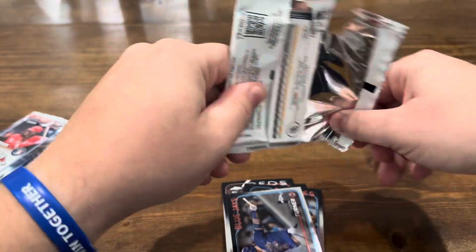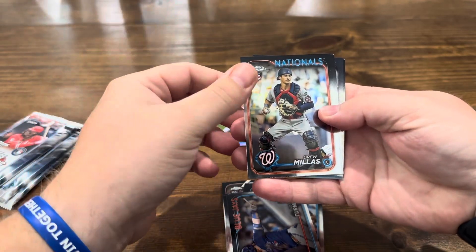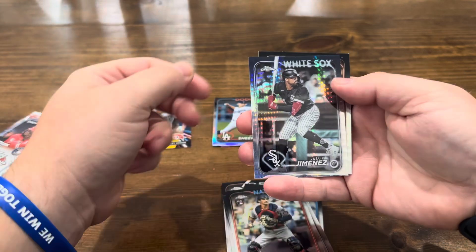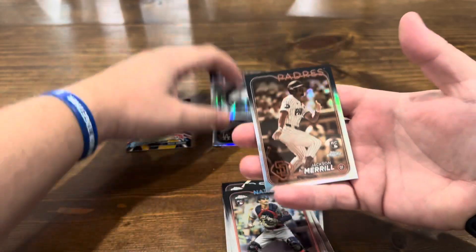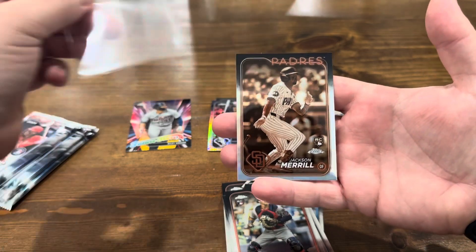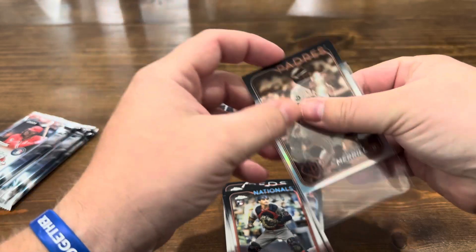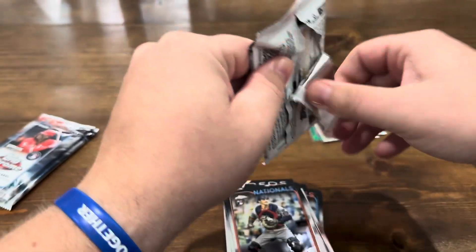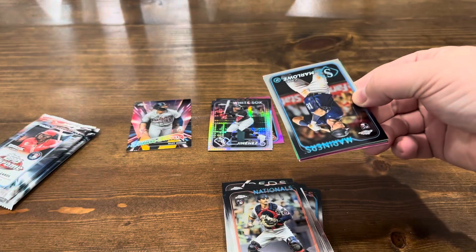Pack number three. Drew Millis, Jonathan India, Chris Bryant. There's Eloy — so our first non-rookie parallel, Eloy Jimenez. Then Jackson Merrill on the sepia, we'll take it. Am I wrong — is that off-center left or right? I've seen some opened and people say that looks good, but those look off-center to me. Maybe I don't know this year's chrome just yet, haven't opened a ton of it, but we'll take a Jackson Merrill parallel.